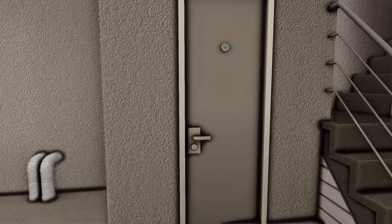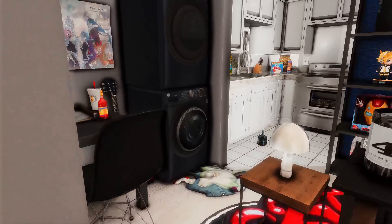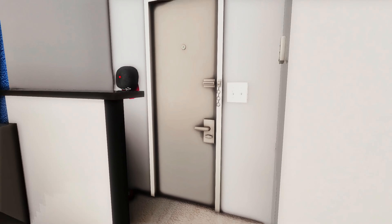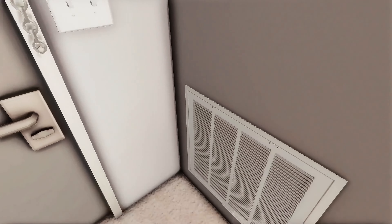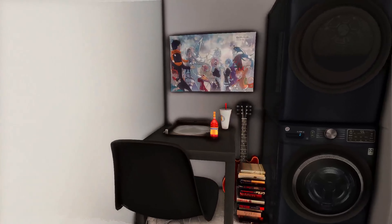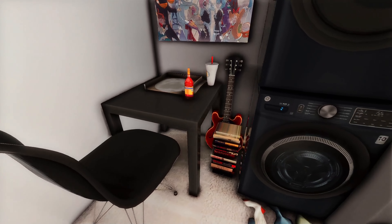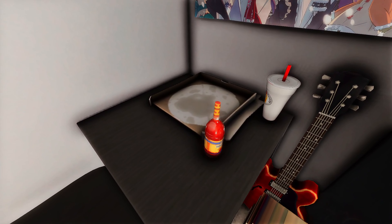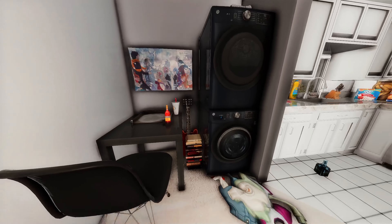This apartment is for a male sim I made for my game, so it's decorated for him. Over here we have some anime posters. This is the front door — he has some shoes and a hat hanging up, a thermostat, a light switch, and a vent. Over here we have a little table for one, some books, a guitar in the back, an empty pizza box, and some condiments.